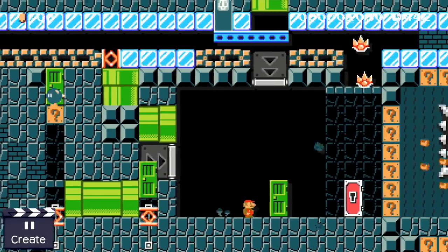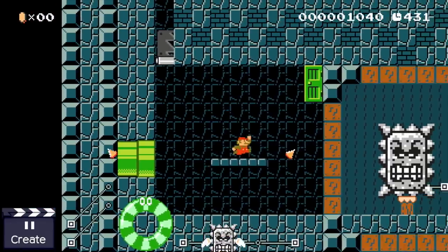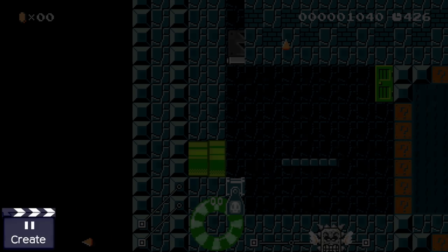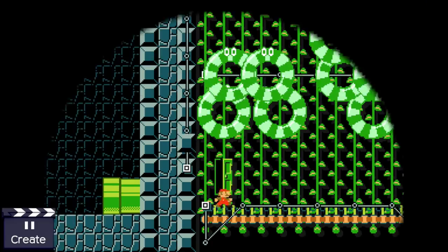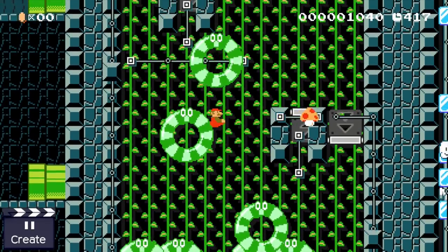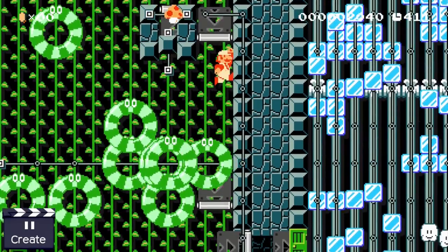Now the Thwomp Dude attacks once again. If our plumber actually wants to become the best Pokemon trainer in the world, he really shouldn't lose this fight, but he has only one HP left and the Thwomp Dude won't miss him forever. Because of this he now decides to use the grass attack - let's call this attack Growth. Here our plumber can't deal damage, but he can grow in order to heal. He either gains a mushroom or a fire flower, both of which heal him and make him grow, but deal no damage.